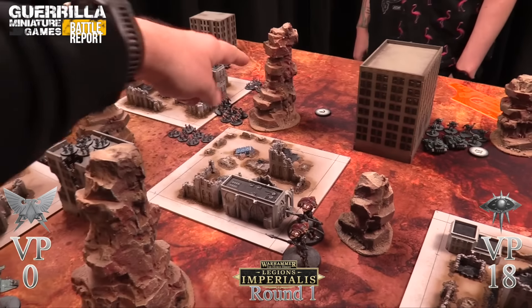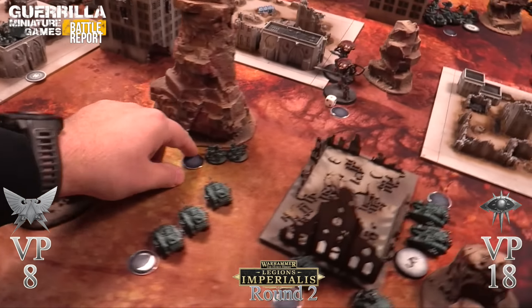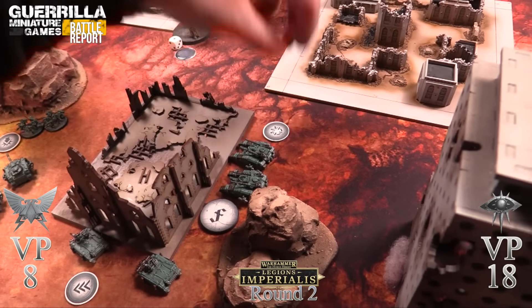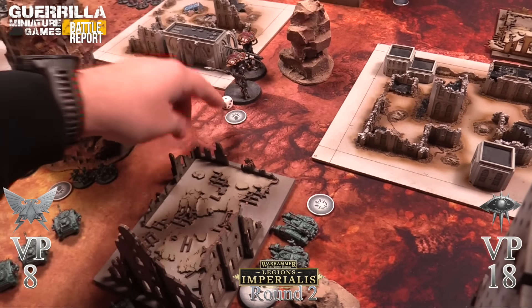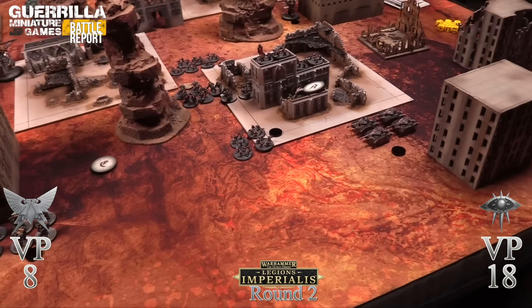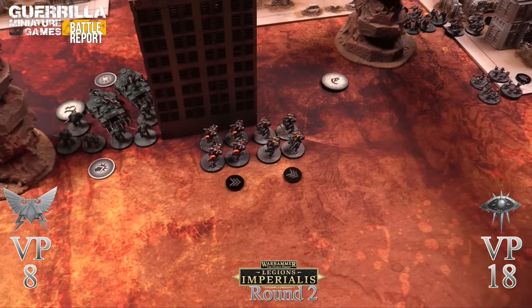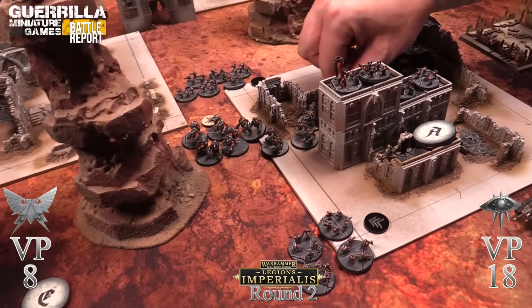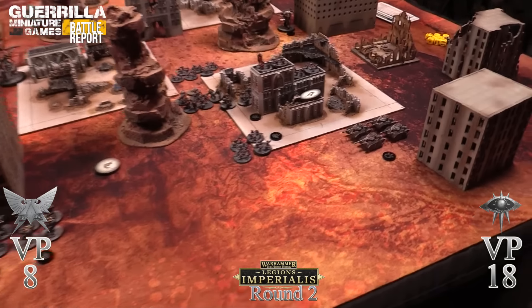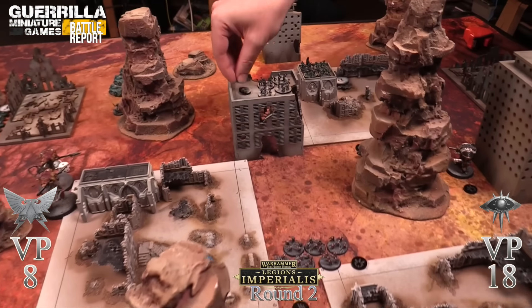Orders phase round two: I reveal first fire on the marines, charge on assault marines, advance on predator squadron, march on tacticals, advance on Sicarians, charge on knights, advances on both flyer units, charge on terminators who can now deep-strike, charge on the dreadnoughts, advance on the Malcador. Rob gives: march on ogrens, advance on tercios, first fire on sentinels, advance on Malcadors, advance on knights, and marching orders across the board.